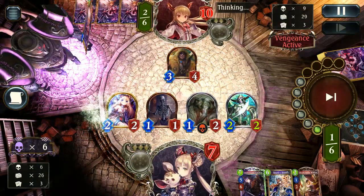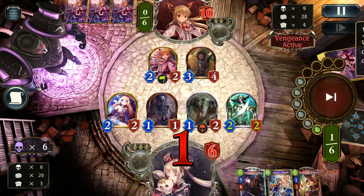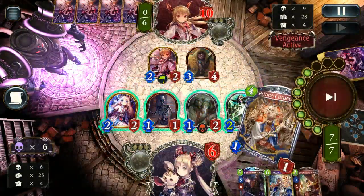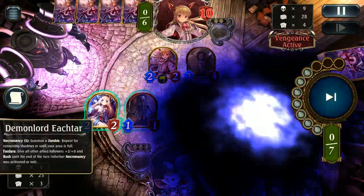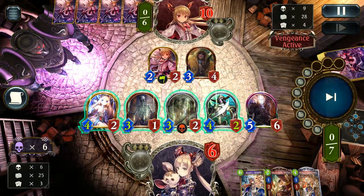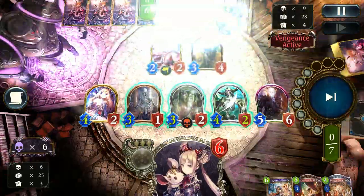We go for Big Knuckle and the small little Vania — Vania is pretty adorable, so why not? Demon Lord comes down for an instant win — a nice amount of damage, easily dealing 14 with what's on board.